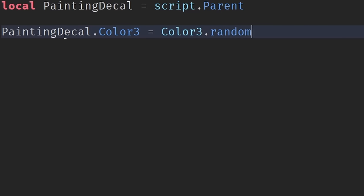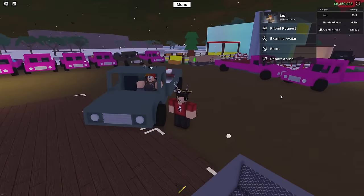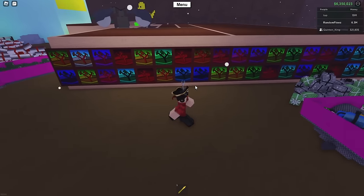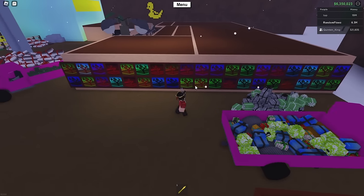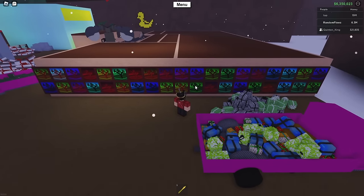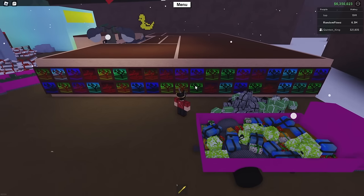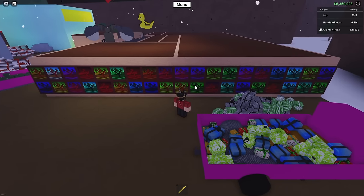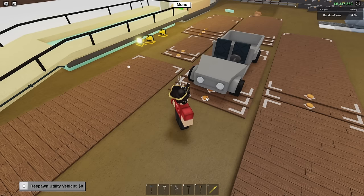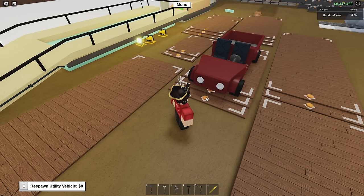I definitely think the color is completely random and not selected from increments, because as you can see from this base that Tap, aka Purtra, has set up, all of these paintings — I don't see any that are completely identical. There's always at least one slight difference in maybe the color of the wood or whatever. So to me, it seems like this is all based on a math.random color, rather than the vehicles where you have a set list of colors that each car can be.